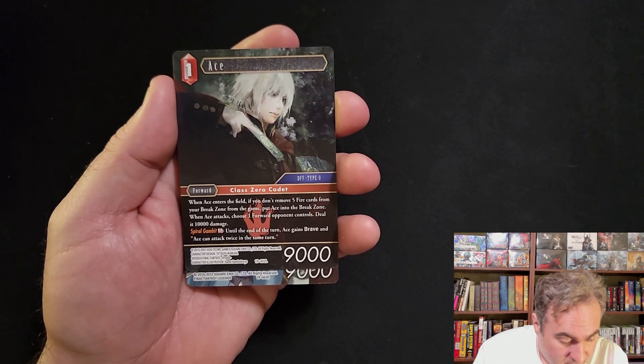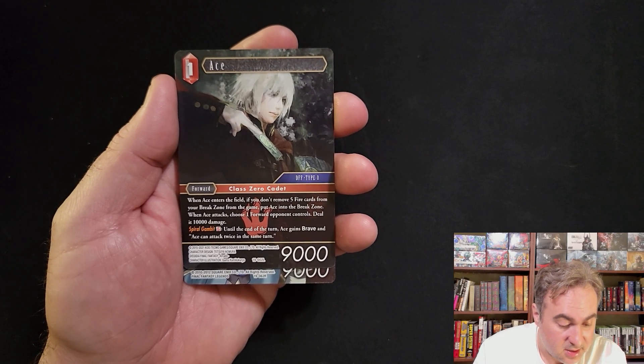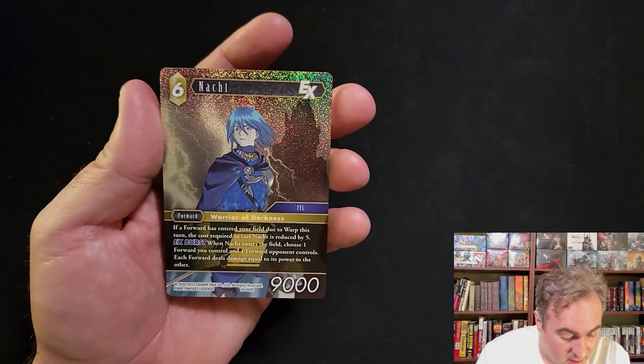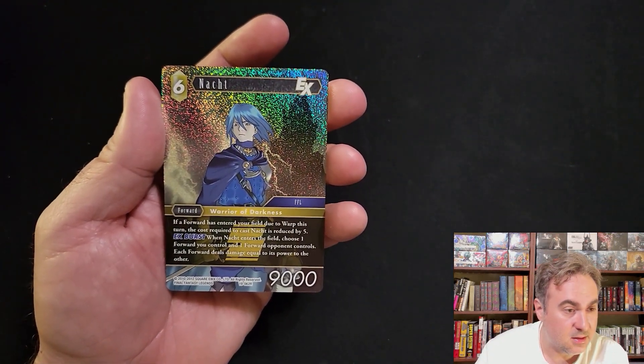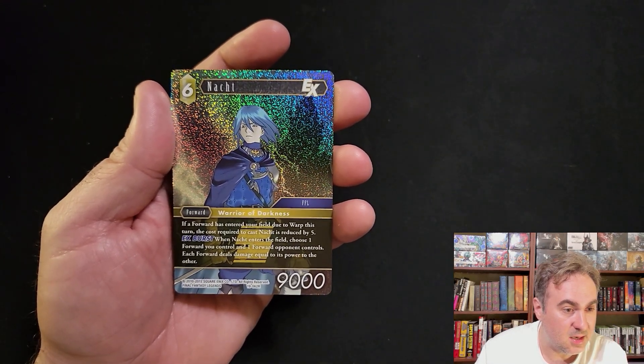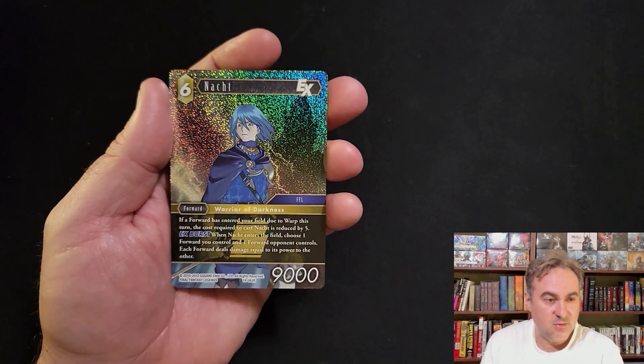Legend Ace in the first pack! If you don't remove five fire cards, put Ace into the break zone, but when he attacks he deals 10k damage. That's a Class Zero Cadet. Also have a rare foil of Noctis - comes in to warp, costs five less, and your one forward and then the opponent's forward fight each other.